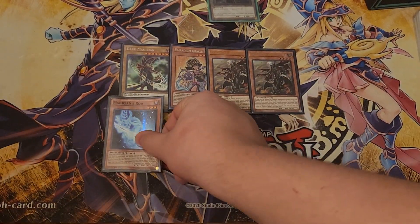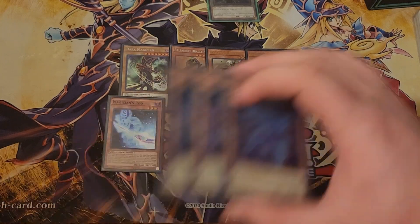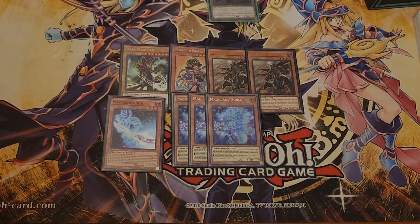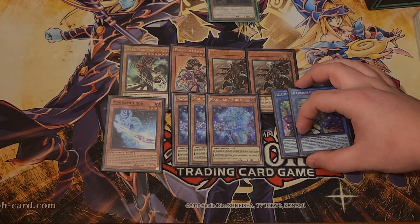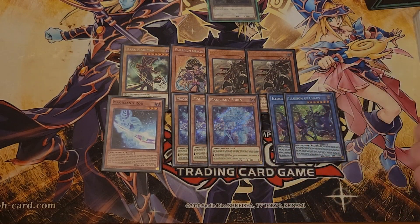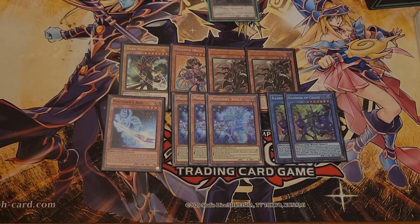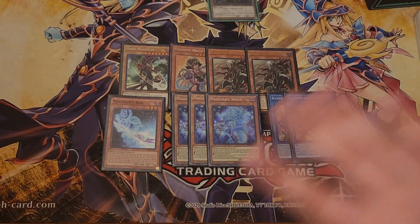We play one Rod because Luber is the primary Normal Summon of this deck, along with three Magician Souls. Not a whole lot to talk about here — stock standard Dark Magician stuff. And we also play two Illusion of Chaos. Because Souls can get you DM, and so can Illusion of Chaos if you really need to — you're still on like six copies of DM effectively. There are cards in here you can swap out, just none of these.